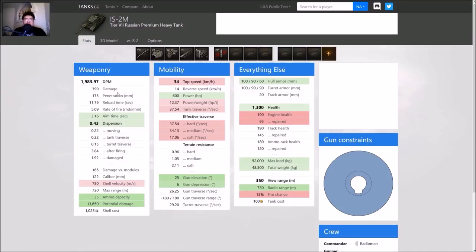Comparing with the Chinese IS-2: better aim time, better dispersion, slower shell velocity — interesting. Carries seven more shells, more potential damage. Slower to turn, slower to rev up, but better gun depression. Less engine health, so the engine is prone to damage.